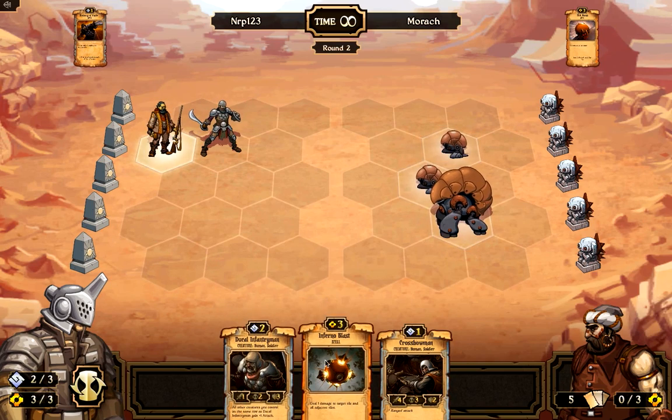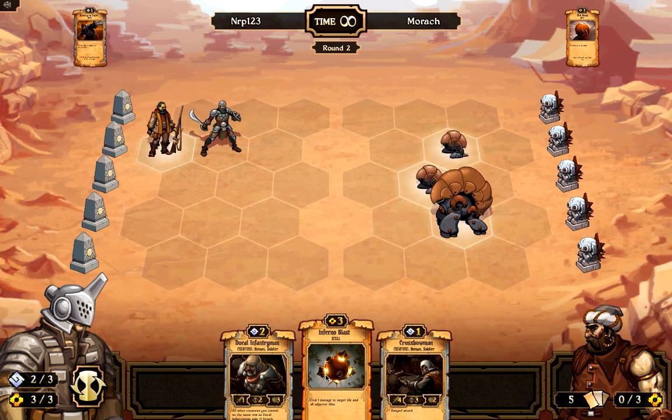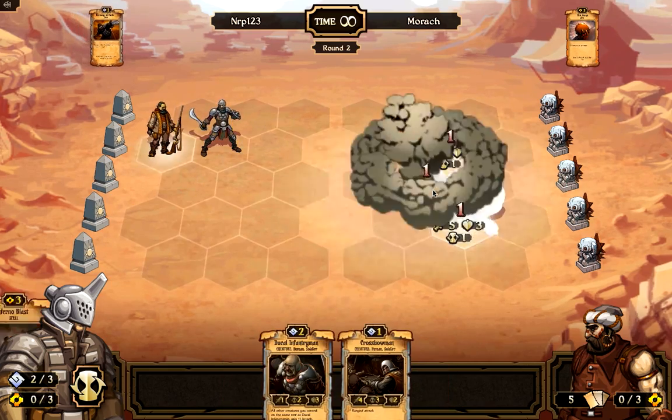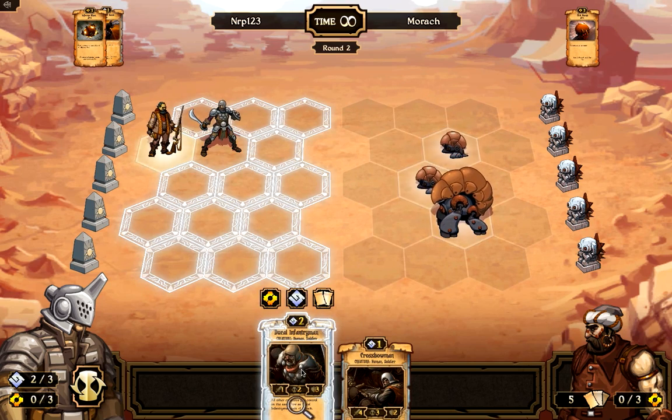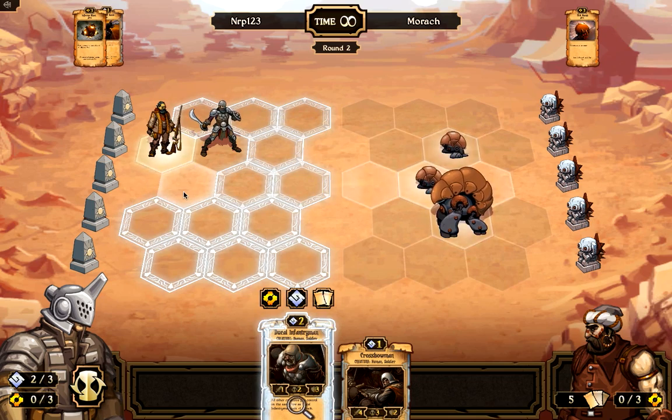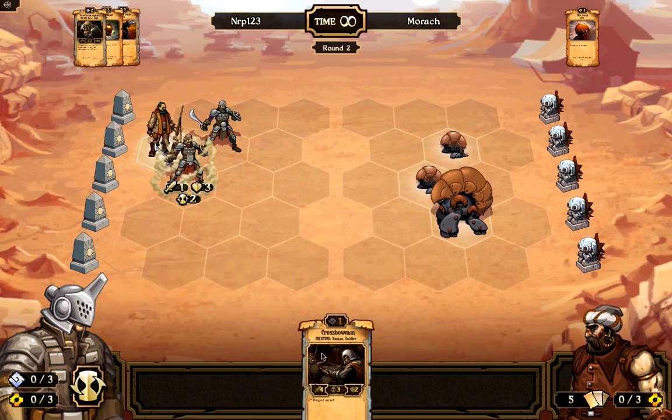The duke infantryman is like the royal infantryman except he buffs attack instead of health, which is a little better — that's why he costs two order to play. I decided to use the inferno blast. The little guy on top would die anyway, so I could have just clicked on the big guy and gotten the one next to him. Instead of playing a crossbowman I played a ducal infantryman, and swapped out another card to draw two new ones.